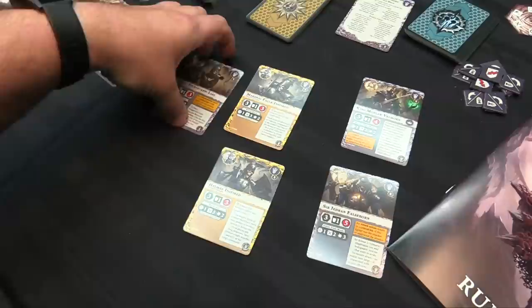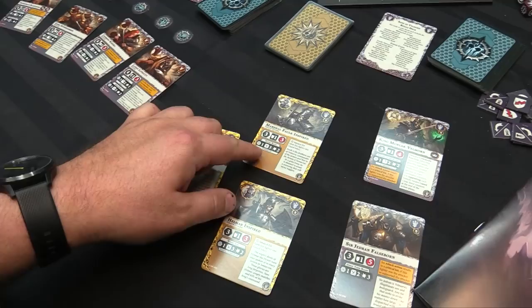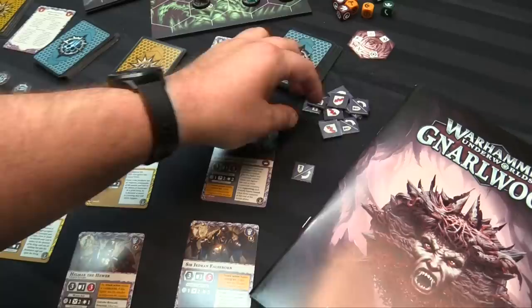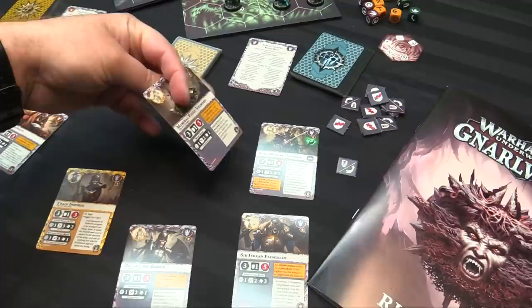All three Grave Guard fighters, when they inspire, get Cleave, Shield Up, and an extra damage on all their attacks. Shield Up gives a Guard token after a successful crit on attack. Guard tokens mean you count everything as defense successes — no matter what your defense symbol is, both symbols count as successes. Staggered means your opponent gets to reroll an attack die against you.